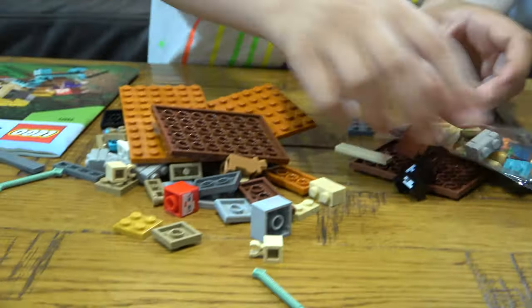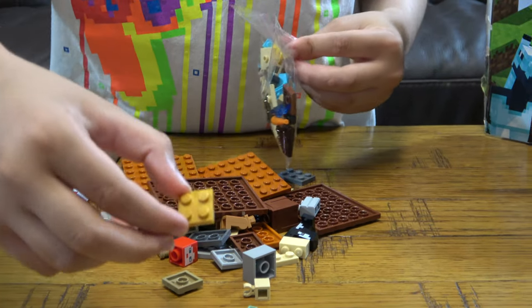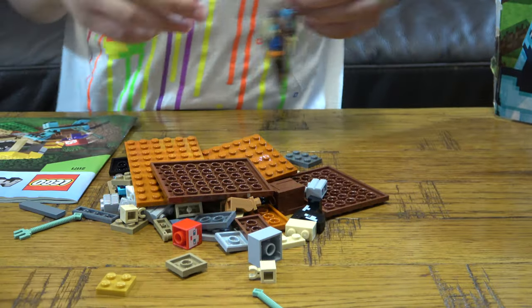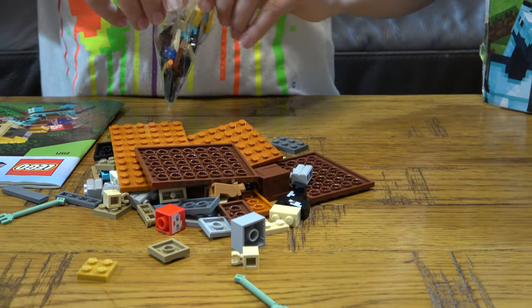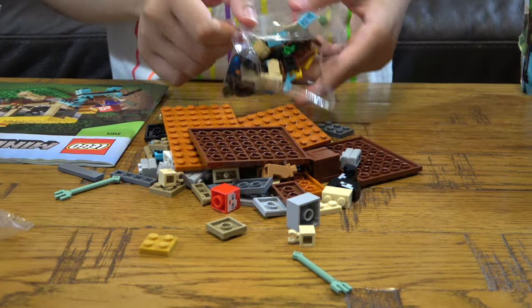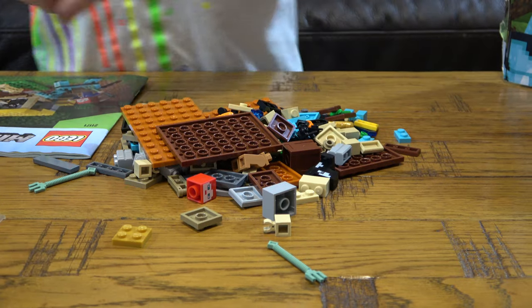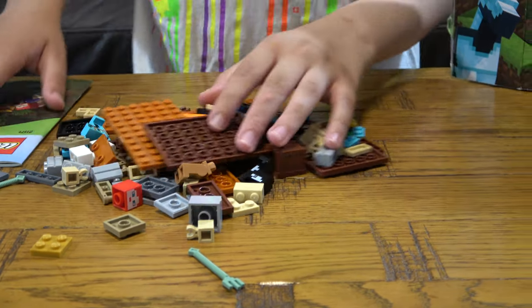Let's open this. A golden tile — gold, not real gold, just the color gold. Otherwise this set would be more expensive than the mansion.